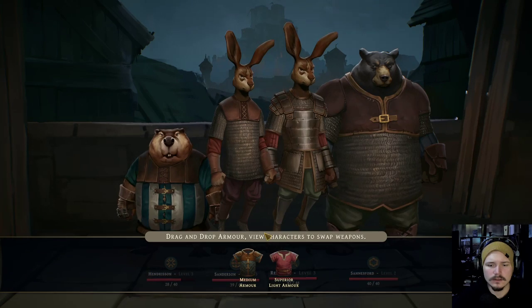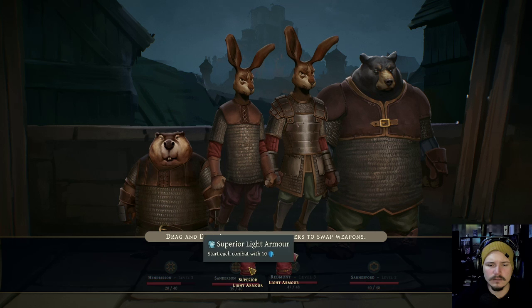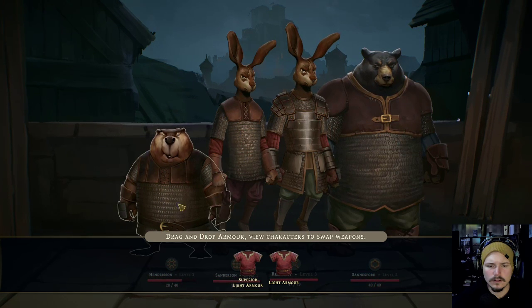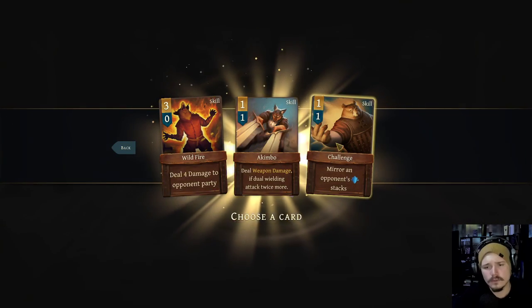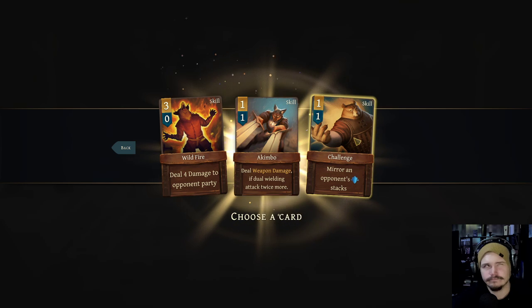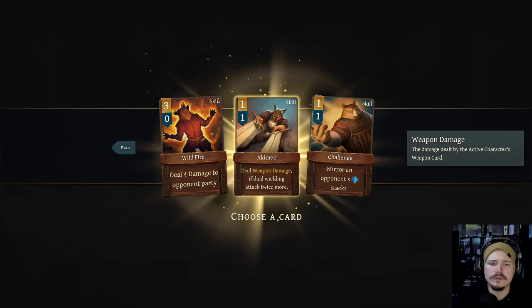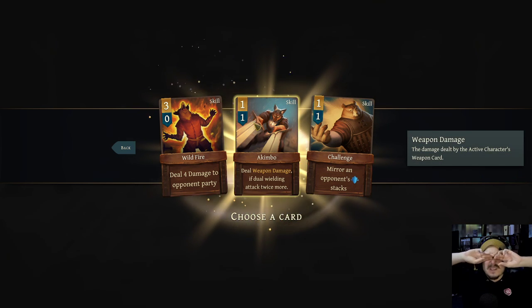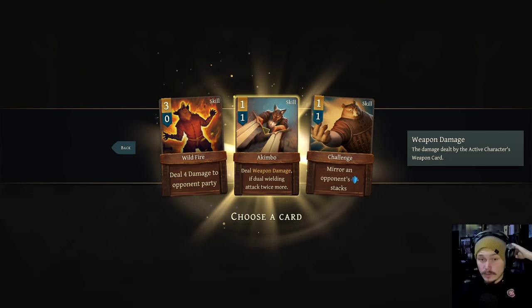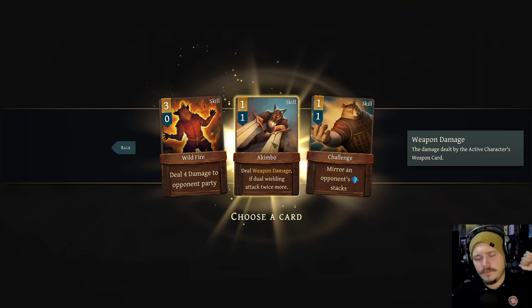Equipment - yes! Superior light armor. Because you're wearing basic light armor, could put you in medium. And we get another card - Akimbo. We don't have anyone dual wielding yet. Mirror and opponent's armor stacks. I like Akimbo. I think Akimbo's really strong because it could be like 36 damage if you have the right weapons. We don't have anybody dual wielding yet. I think we go Akimbo and we look for a dual wield because I think that card is super strong.